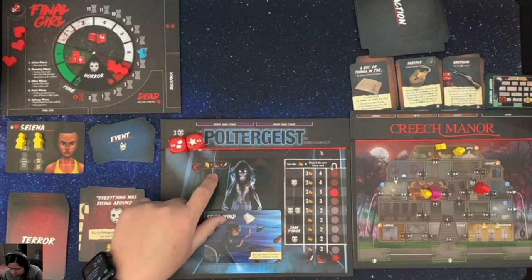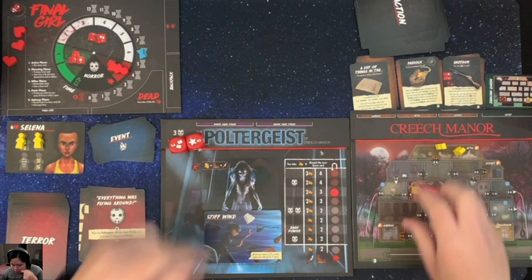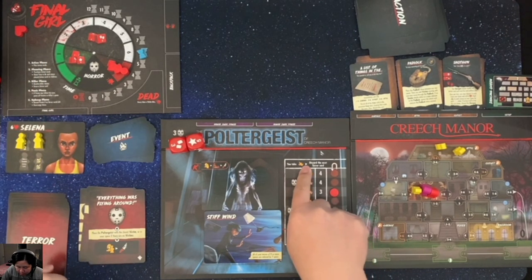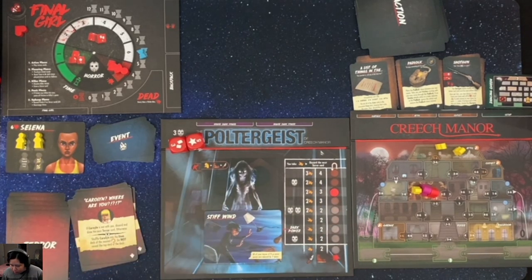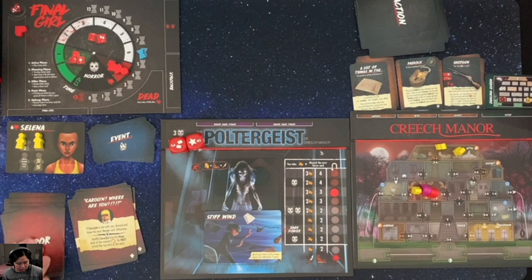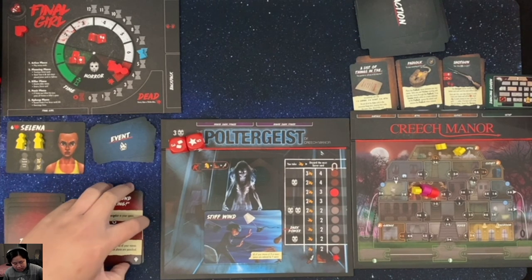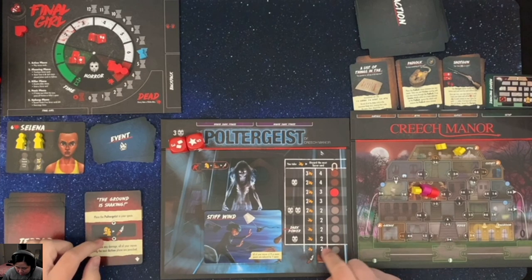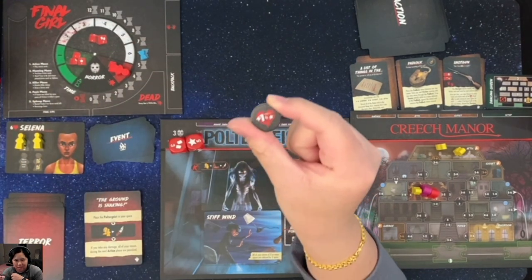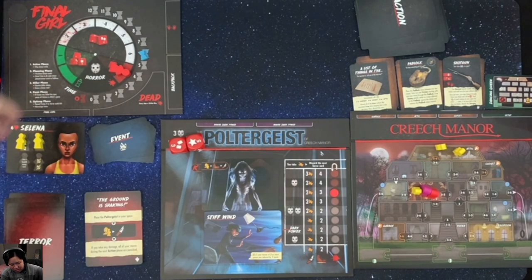Killer phase: the killer is three spaces from me and two from another victim, so it comes to me - the final girl. It attacks for two damage. For each damage I take I discard a tarot card - one and two discarded. Now we draw a tarot card: place the poltergeist in my space. It attacks me for two again - that's one life gone. This is my last life. If the other side of this token is blank, I lose the game. And there it is - game over. I have been killed by the poltergeist.